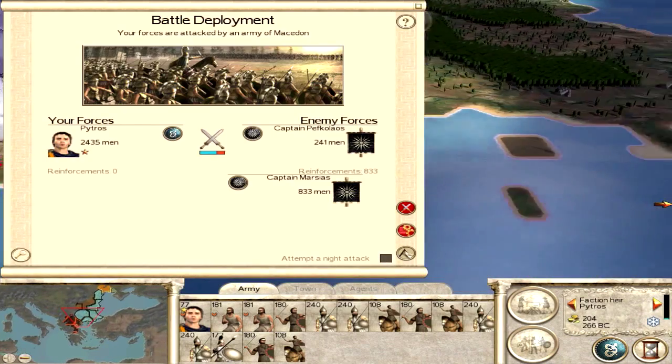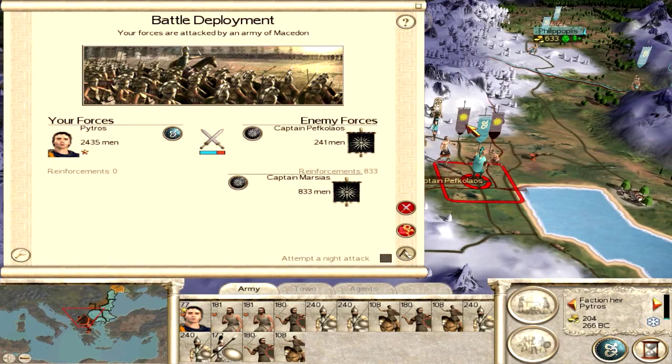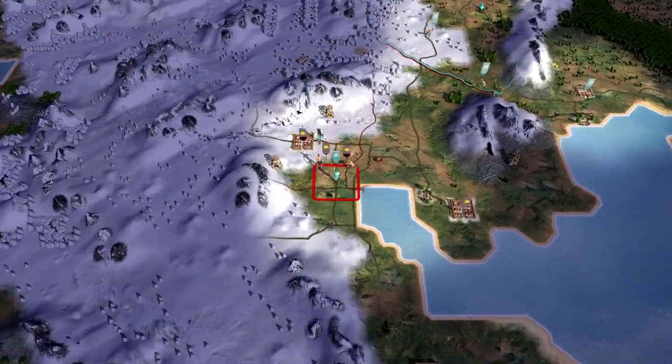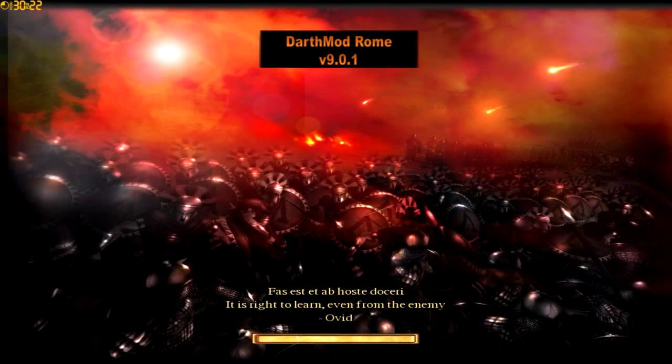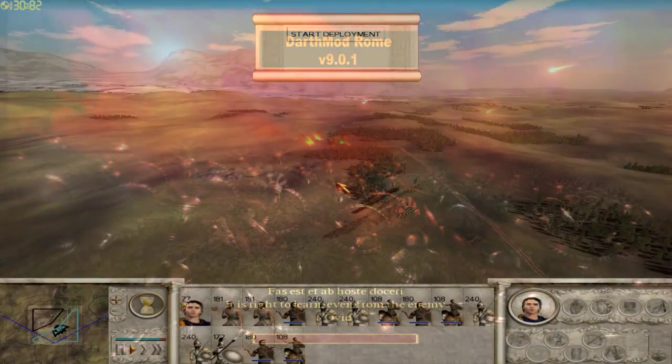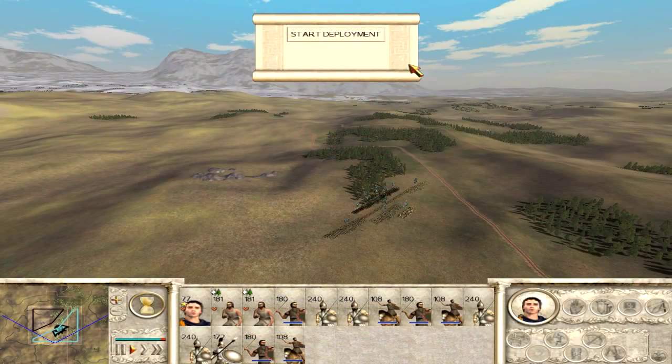It looks like Macedonia has attacked me — it's kind of a stupid move because they don't even have a general, and I have more than double the amount of men they have. So we'll fight this on the map. This will be the first battle of the campaign, and we'll probably end this episode after this. We'll try and make this a good battle.